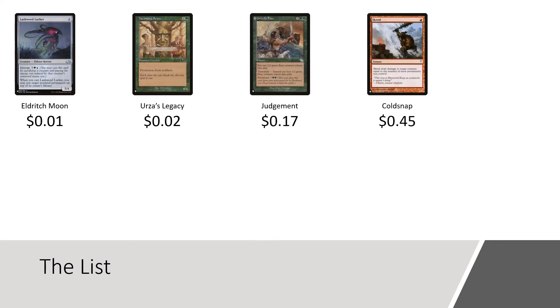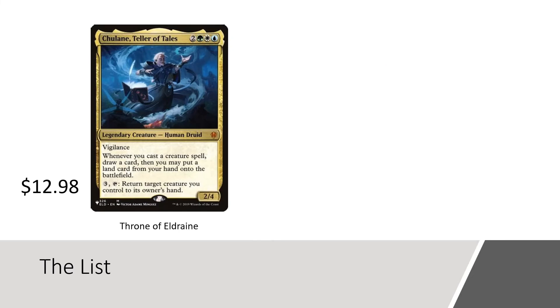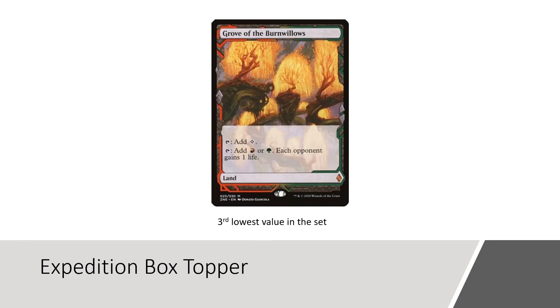However, replacing 7 of our tokens were cards from the list, and I was a little shocked by the value in this slot. We saw a Lashweed Lurker from Eldritch Moon, a Yabamaya Scion from Urza's Legacy, a Grizzly Fate from Judgment, and a Scred from Coldsnap — none of which have any significant value. We did see some value in Fabricate from Magic 2010, and significant value from the Tulane Teller of Tales from Throne of Eldraine. And because I wasn't playing Magic back in 2010, I didn't know what we had hit when we saw the Training Grounds from Rise of the Eldrazi — this card is currently valued from the list at $31.44. The Cabinet of Souls Expedition is currently the highest-valued card in the expedition slot at about $90 TCG marketplace.